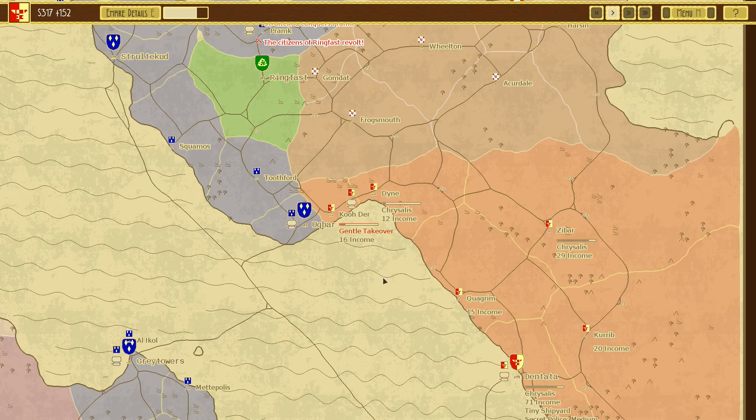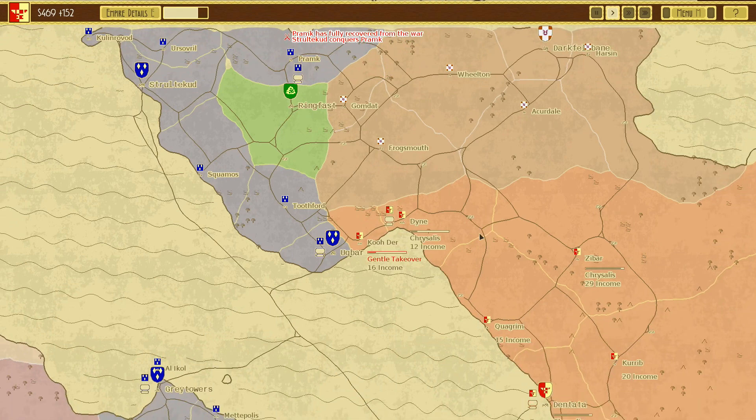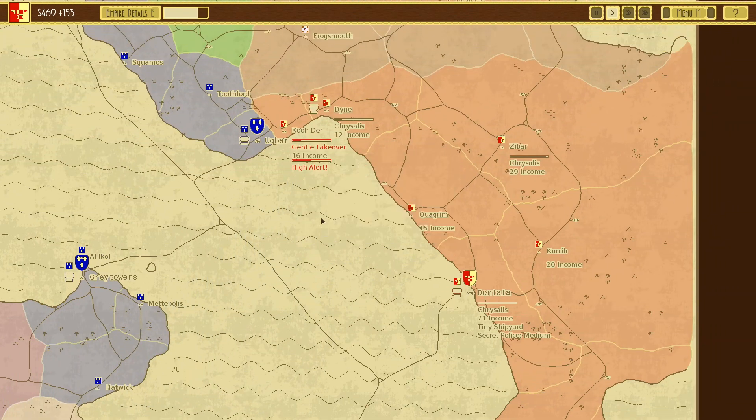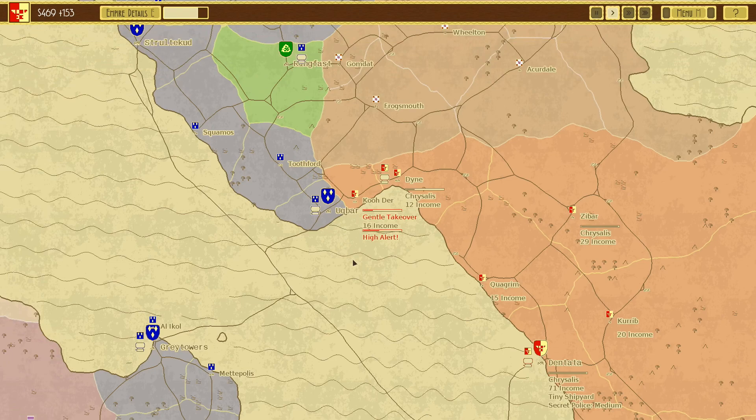I'm going to move back to defend that while it's being built. Fire — gray pillar, a coder. That's that thing. They're trying to take back their stuff.